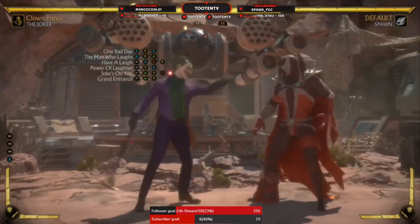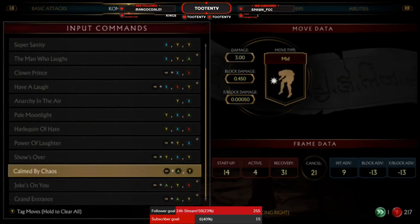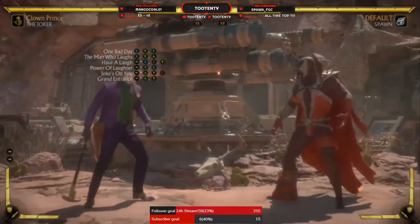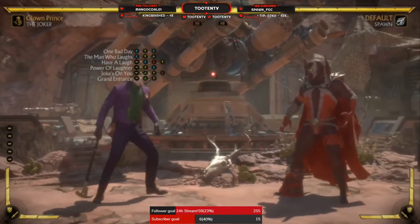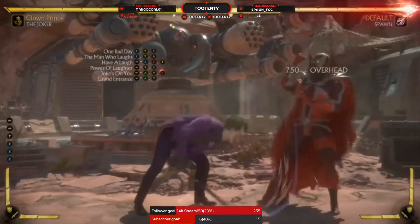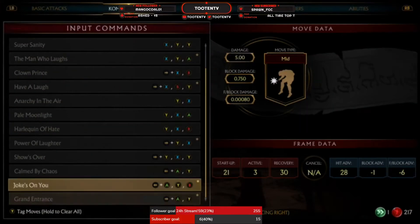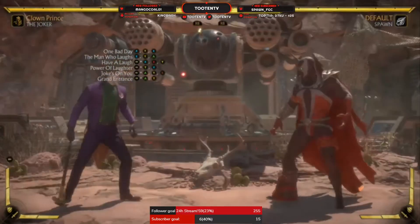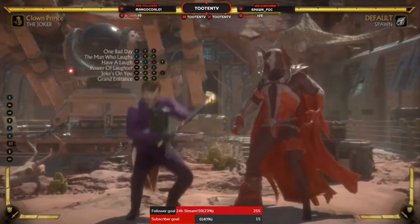This move — his mid — he doesn't have any plus chains, which I thought he did, but he does not. This is going to be the main move you're using with Joker in whatever variation you're using. It's a pressure tool and it's safe. These two are going to be your main ones, and the first two hits are safe. I wouldn't throw out the extra part — it's minus 11, so don't risk it. Throw out the first two and block; you're fine.